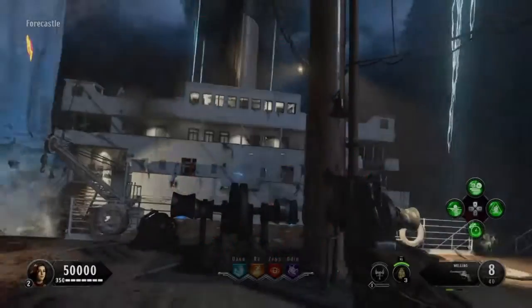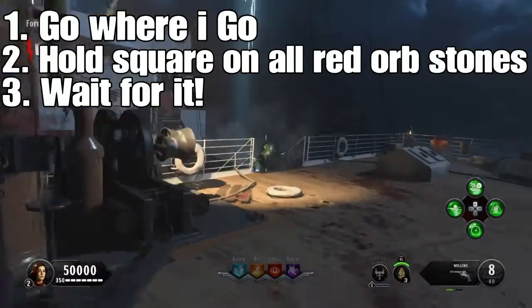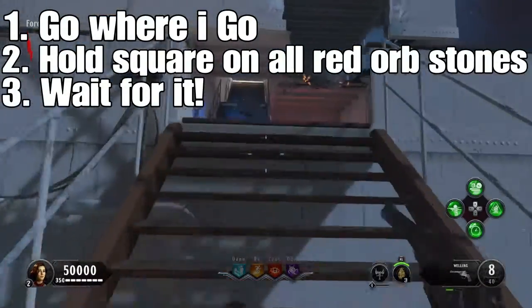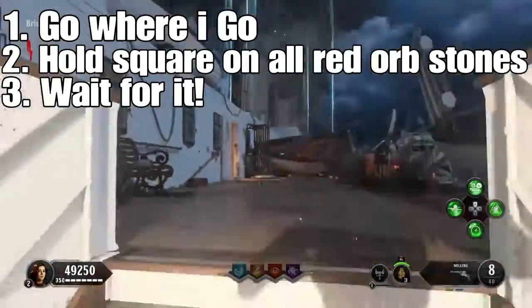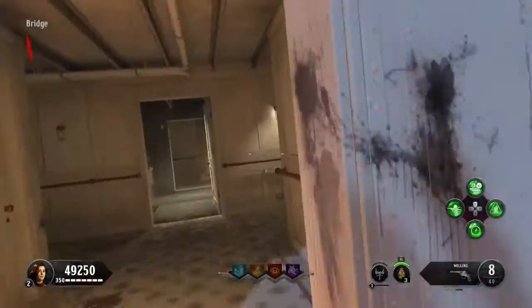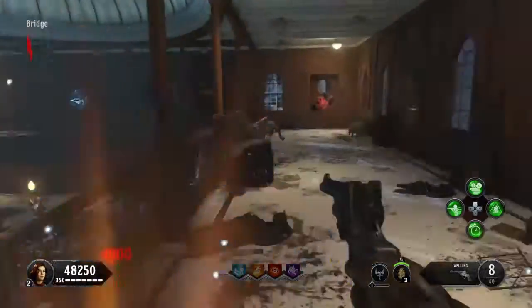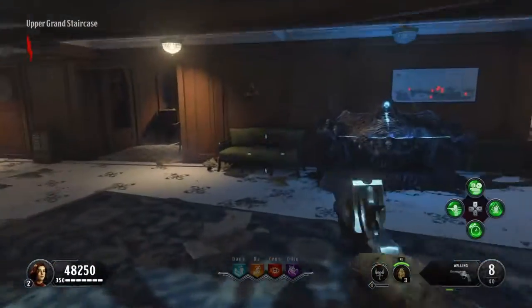This is magic — dark magic. What is up, Furious Nation? Back here with another video, and today we're going to be on Call of Duty Black Ops 4 Zombies: Voyage of Despair. I'm going to be doing a run-through guide on how to unlock Pack-a-Punch on this map.